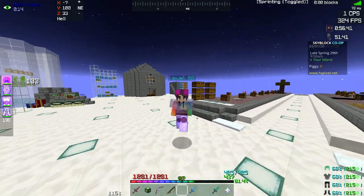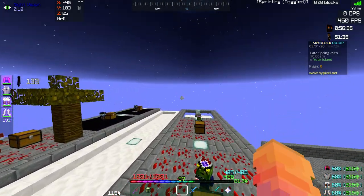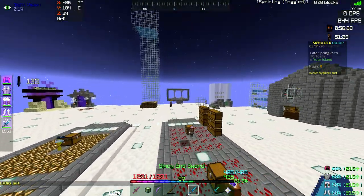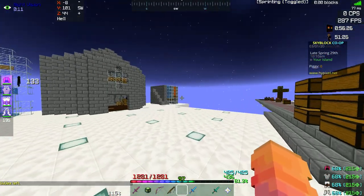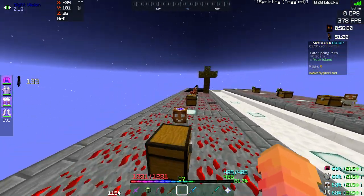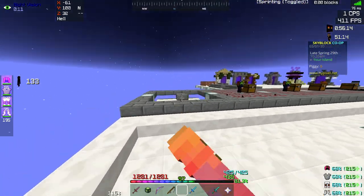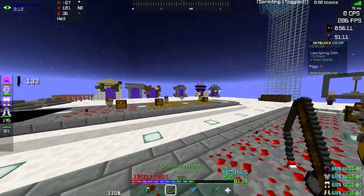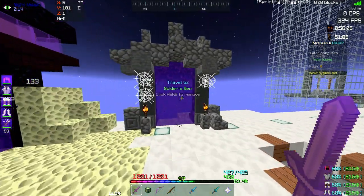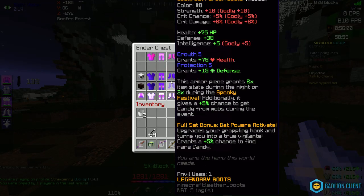I've seen a lot of people wondering how do you dye your armor — it's a very common question in every lobby. People say fairy armor, crystal swap and stuff, but they still ask how do you actually do it. So I wanted to give an explanation to all those people trying to understand, because it's very nice to have your armor dyed. As you can see, I have my tarantula armor dyed — my leggings dyed to white, my helmet dyed to pink, and my gel set dyed to black.